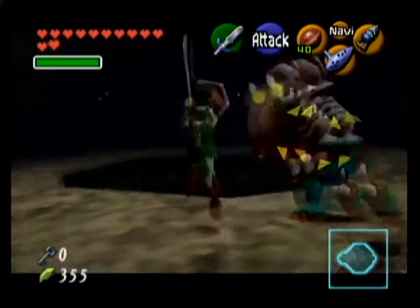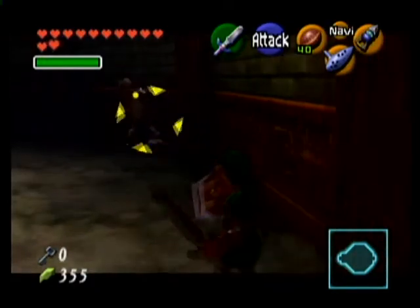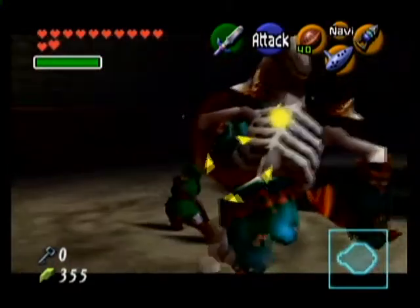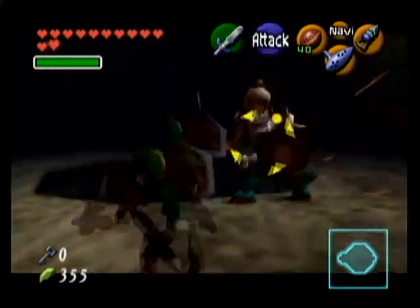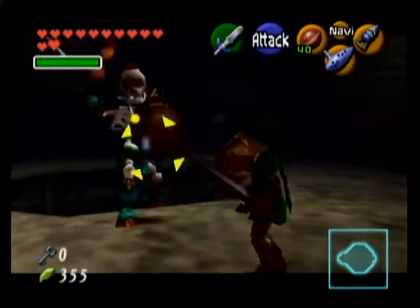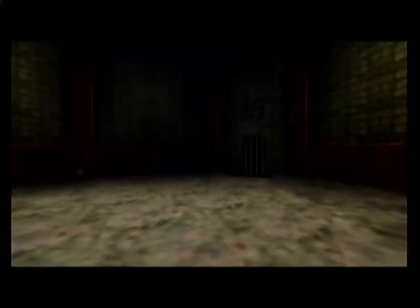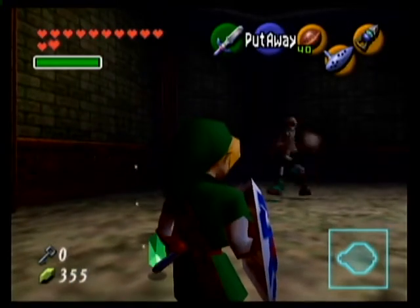Brook from One Piece is a Devil Fruit user. Normally Devil Fruit users drown whenever they touch water. But because he is little more than a skeleton, yet retained all his physical strength from when he was alive, he is able to run across the water and jump very high. Look at that! And now you know. Knowing is half the battle. I knew you were going to say that but I just couldn't avert it. The timing was way terrible.